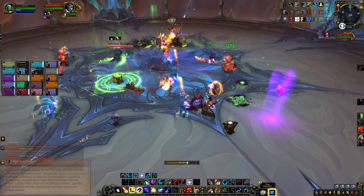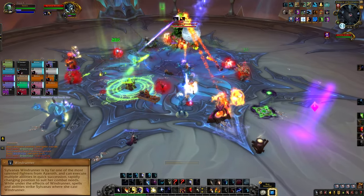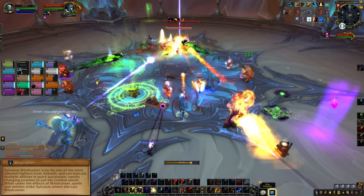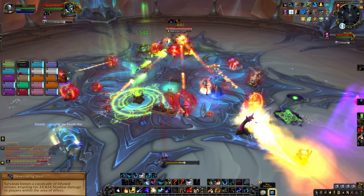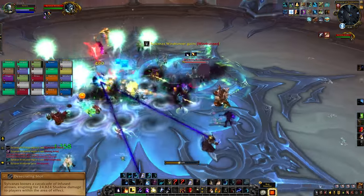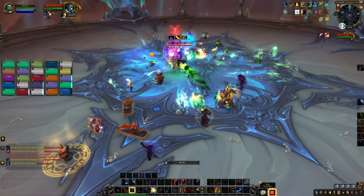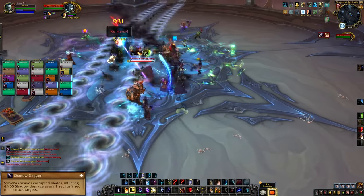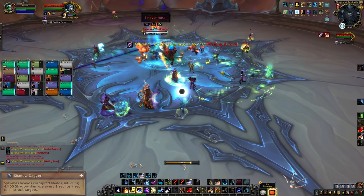Her first major ability is Windrunner. Sylvanas will teleport all over the place, do a couple of flips, and fire off a rapid assault of abilities in very quick succession. Desecrating Shock covers a good chunk of the room in swirls that deal a lot of damage if you stand in them. This can have various patterns, so you need to stay on your toes and dodge the swirlies. She also flings a couple of shadow daggers at random players, which deals heavy damage over time, so your healers need to keep these players alive.